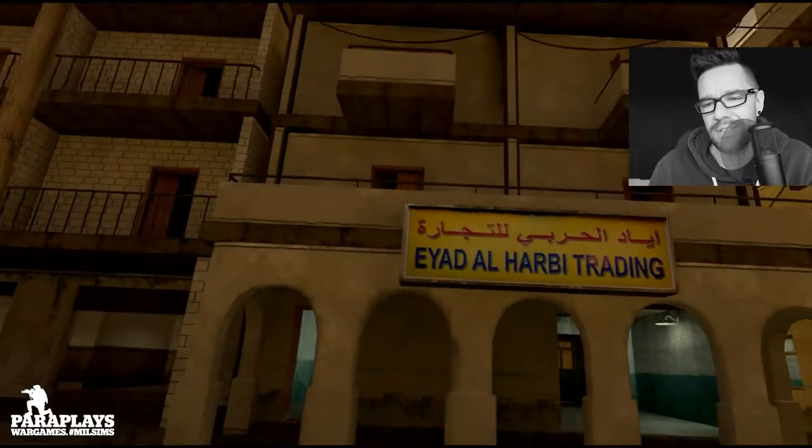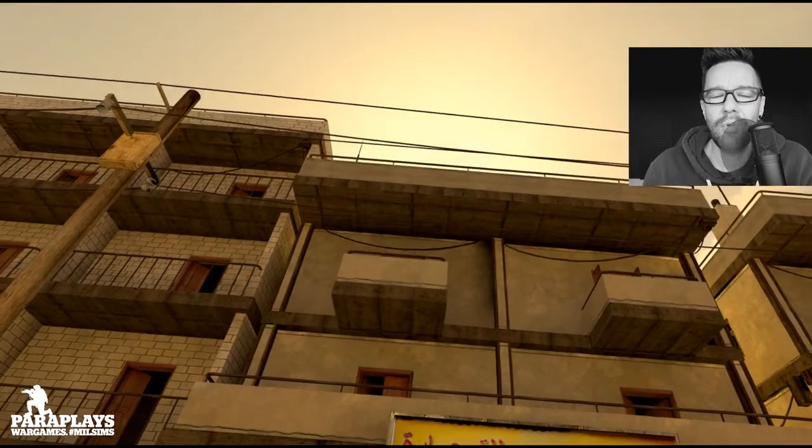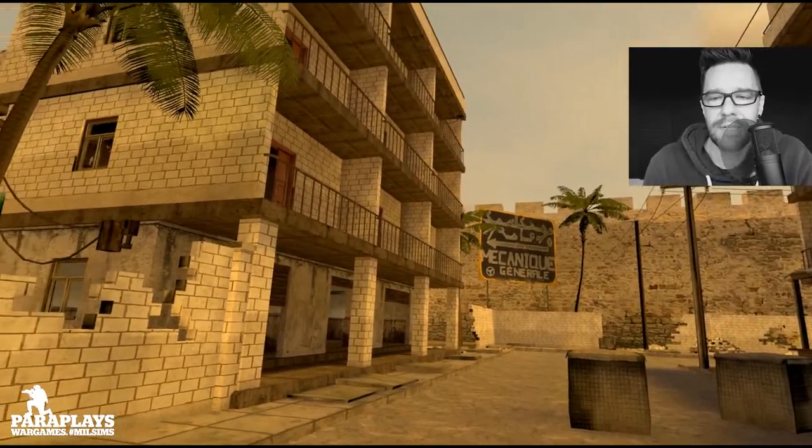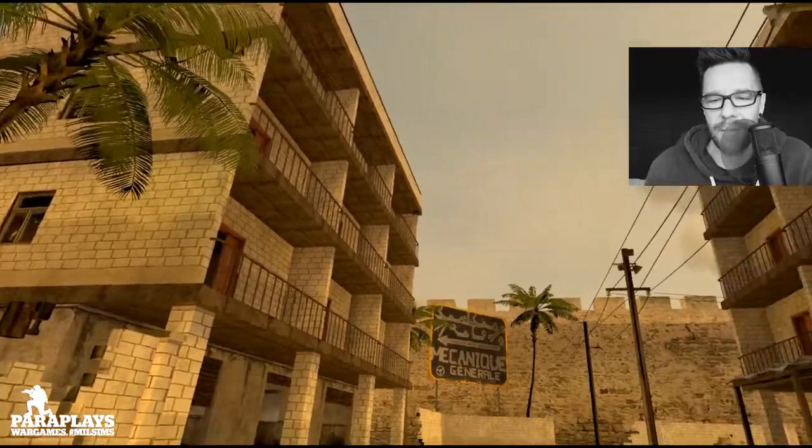There are a few little optimisation things and a few network things that have been updated. We've also got a new map, and on screen you can see right now — this is a map called Bazaar. So what we'll do is get in here, have a quick look around, and see what we actually think about this map.